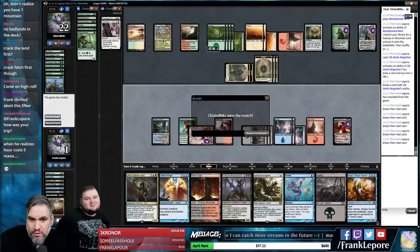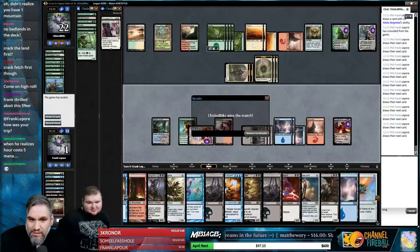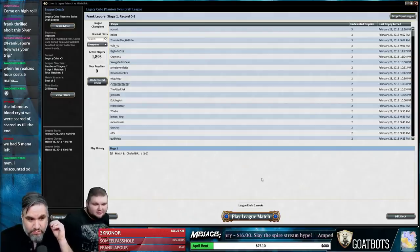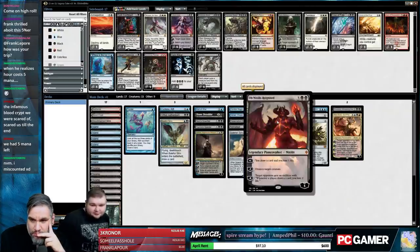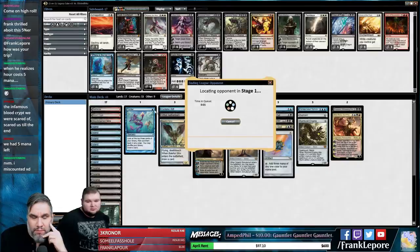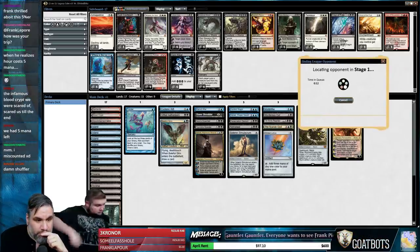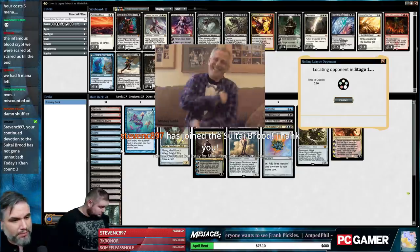Cyclonic Rift would have also been amazing. Maybe the deck's fine — our opponent just went a little too wide, which is weird because we have three sweepers: Hour, Crux of Fate, and Massacre Worm. The sideboard is strong. Steven C, thank you so much for the sub, welcome back! I came from Frank but I stay because you keep being awesome — I'll do what I can.